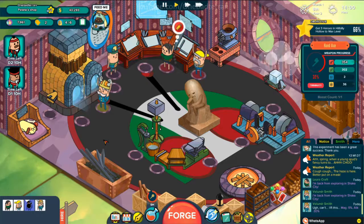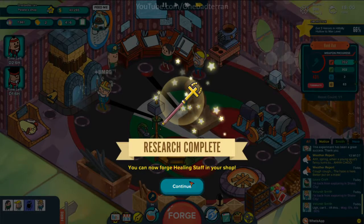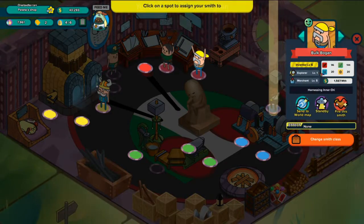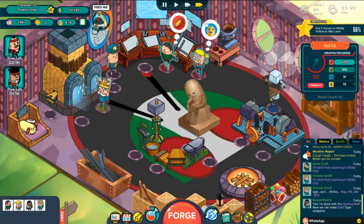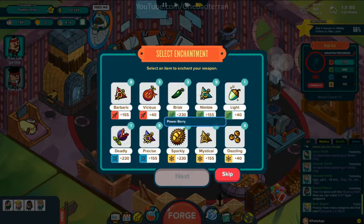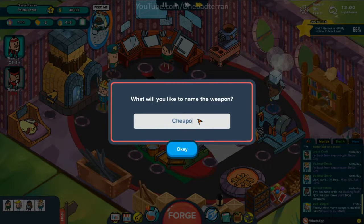Give me that attack power. And research the healing staff — very good. Get that accuracy up. Now you're an inventor so you can work this station just fine. That guy's only 11 hours, so we need to turn this out — a vicious cheapo.